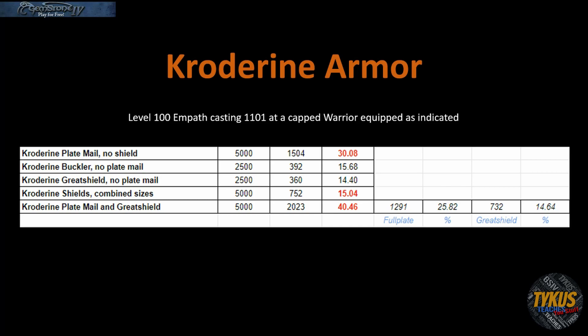I then equipped both the armor and the shield and did an additional 5,000 casts for 2,023 absorptions and a 40.46% absorption rate. The armor absorbed 1,291 of those casts and the shield absorbed 732. You can see the percentage breakdown there.